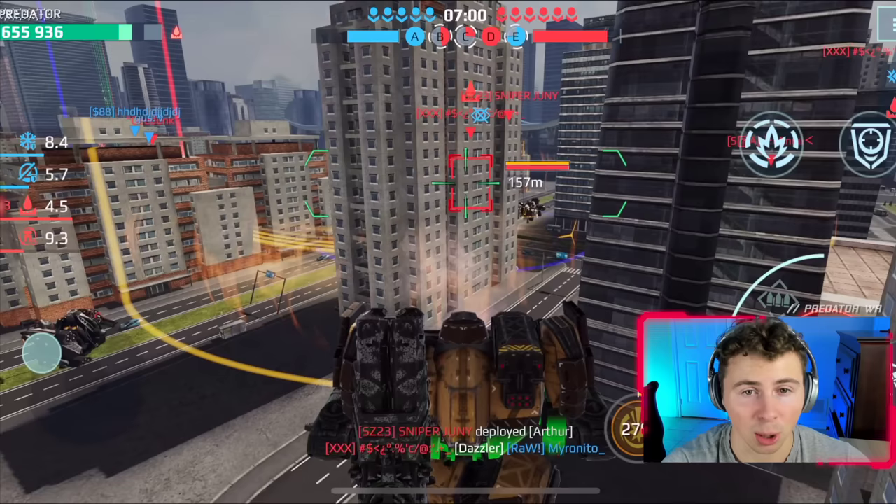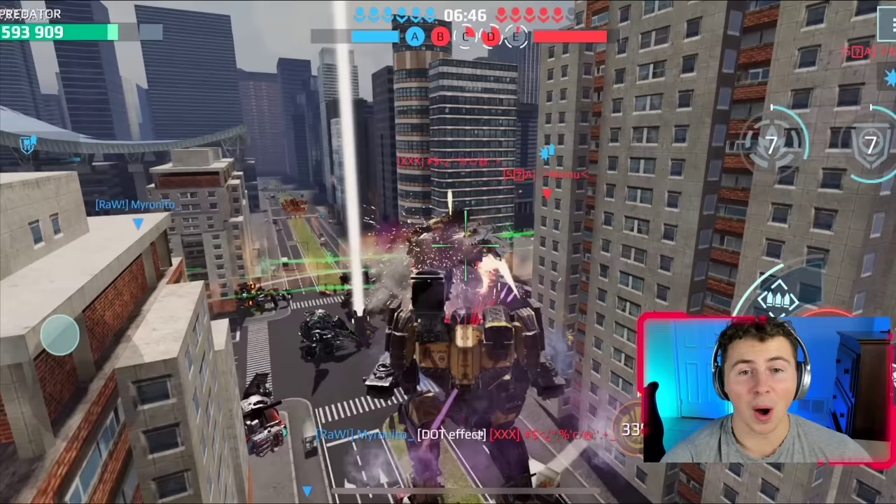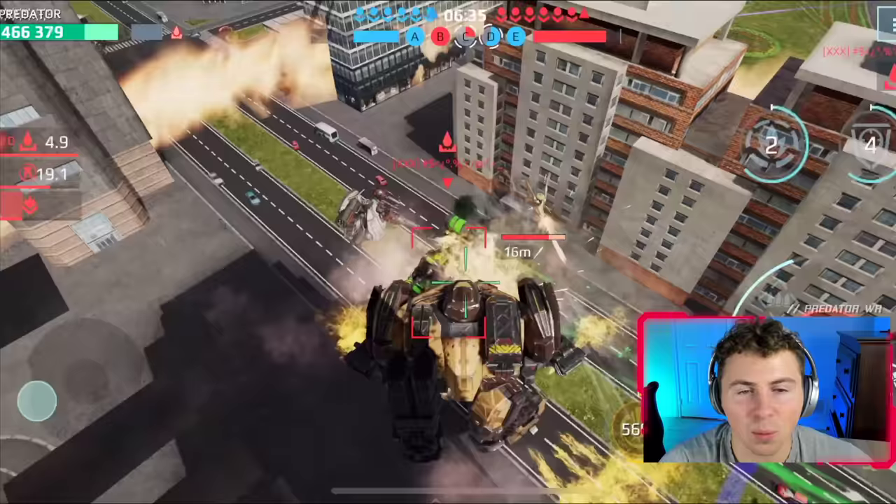There's a Luchador — spoiler alert, there's no way we can take out a Luchador 1v1 if the enemy has their ability loaded up. This is our best shot — he just used his abilities, so now let's sneak up. Oh, we're doing it, we're crushing him! Boom — okay, somebody stole our kill, but I'm gonna let it go because we did 99.9% of the damage.